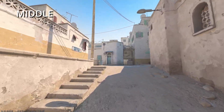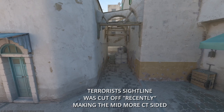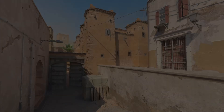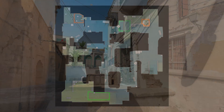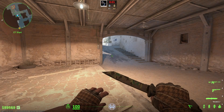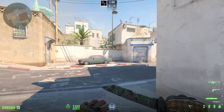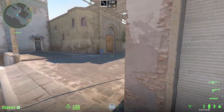In some maps, middle control is fully given to the CTs. Mid or middle means an area apart from the main T/CT connections that connects the bombsites, allowing players to move in between. Moving between bombsites is called rotating. As a Counter-Terrorist, your job is to counter the strike, defend off any terrorist attacks, and limit terrorist movement. The less map you have to cover, the easier your job will be later in the round.